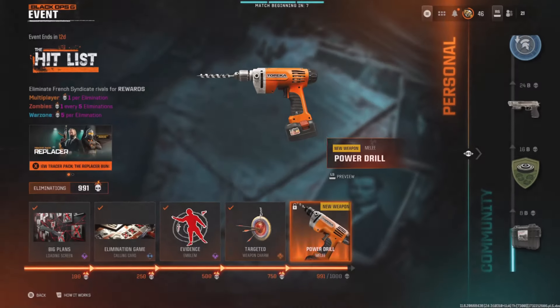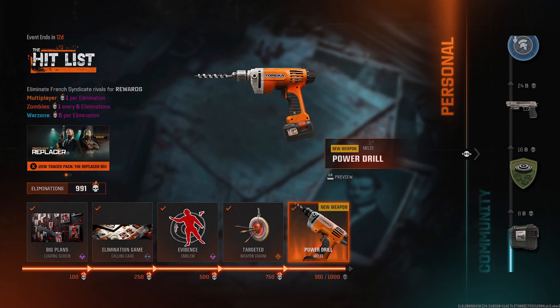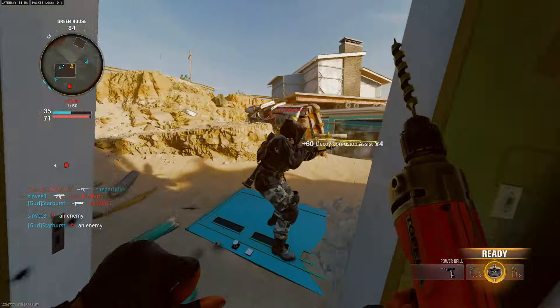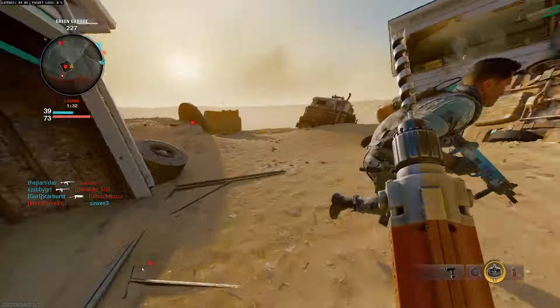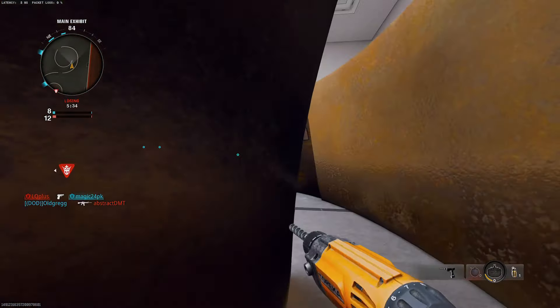The Hit List event dropped and the goal is to unlock as many of these little skulls as possible to unlock the community reward and to unlock the melee drill, which is 1,000 skulls. Each elimination in multiplayer is worth 1 skull, Zombies is 0.2 skulls per elimination, and Warzone should be 5 skulls per elimination.